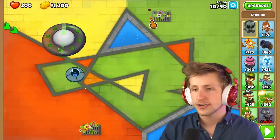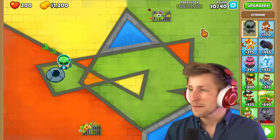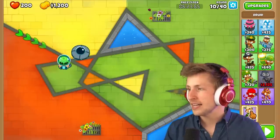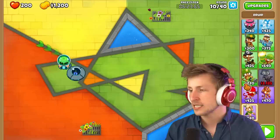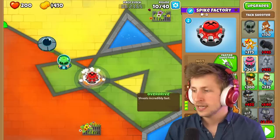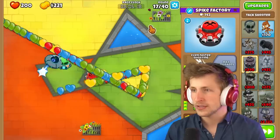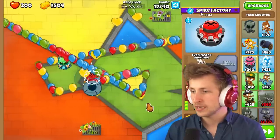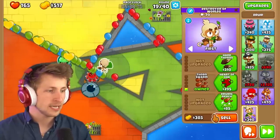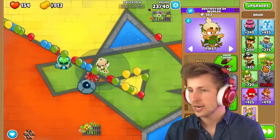I wonder how difficult this is going to be. We have six minutes to get past this in race mode — I think we could destroy this. I think Druid is the way to go. We don't have access to Monkey Ace. Maybe a Tac Shooter right here — or we put a Tac Shooter right there and just get a Tac Sprayer. So it's six minutes and we have Etienne on our side. I got a little aggressive, but we have 200 lives. If I can get a Druid up and running I think we're going to be good. We're losing some lives but it's not that bad. We have five minutes left — Heart of Oak, Druid of the Jungle. Now we have Druid of the Jungle so we're actually just set.